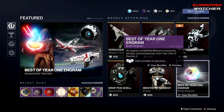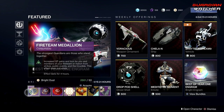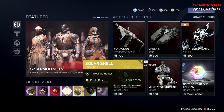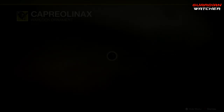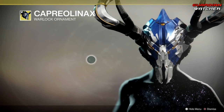Then we have the Best of Year 1 Engrams. As for our Bright Dust items, we have the Fireteam Medallion, the Gleaming Boon of the Vanguard as well as of the Crucible. Then we have the Cabal Arrival Transmat Effect, as well as the Solar Shell. And the Capriolinax ornament for the Stag — not gonna lie, it makes the Stag look pretty badass.